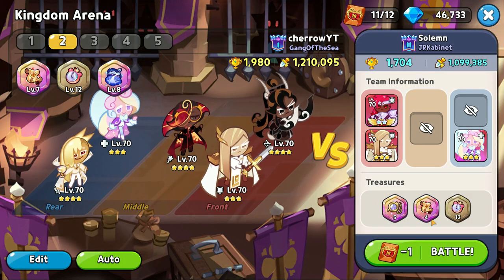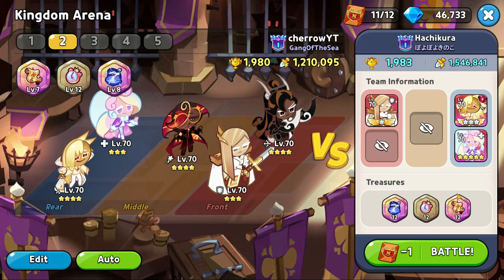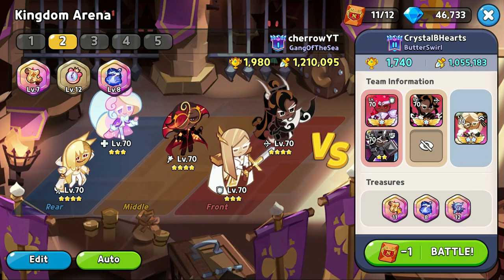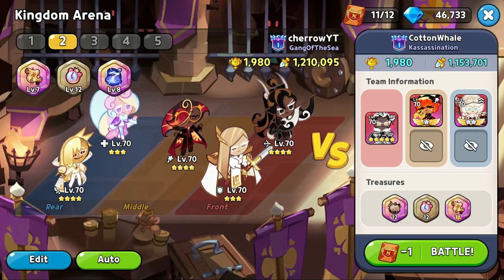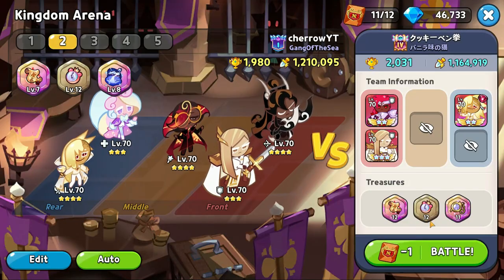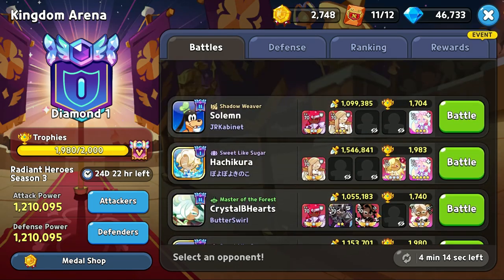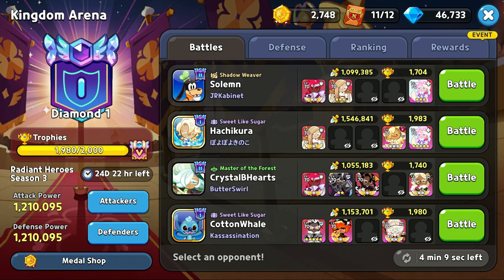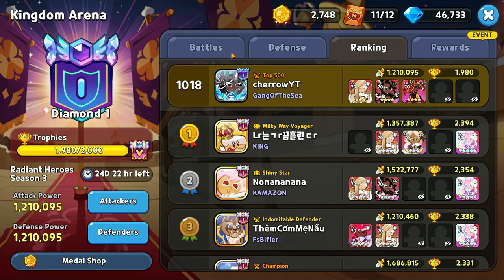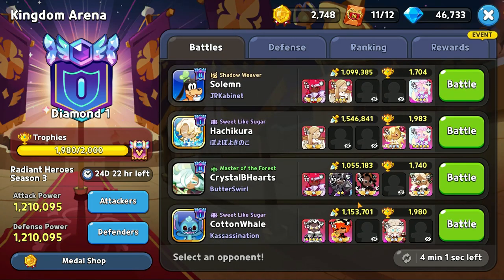Let me show you an example. For the first opponent, yes — they only have a level 4 scroll, much lower than mine, so I fight them. The second — no way, they have a level 12 scroll and level 12 robes. Third — nope, level 11 scroll. Fourth — nope, level 12 scroll. Fifth — no. So I got really unlucky and can only beat one of these five. Sometimes the algorithm gives really bad matchups, especially higher up around top 3,000. Lower in the arena you can get two out of five wins for sure.